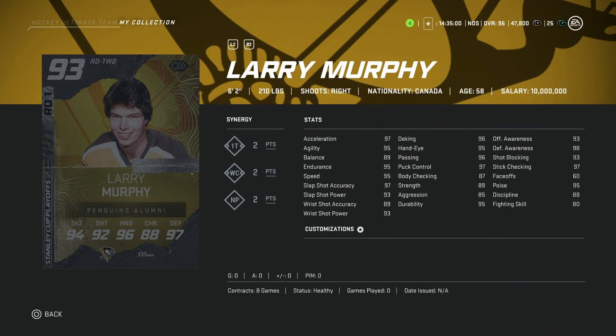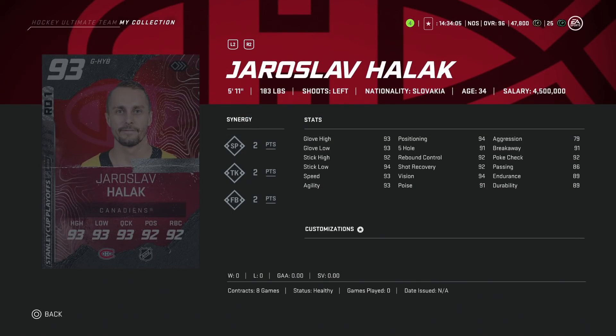Then we've got the 93 Larry Murphy, another right defenseman — 6'2", 210 lbs, good size. His skating is not bad at 95 speed and acceleration. His balance is only 89, which means you're going to have a hard time holding on to the puck and holding somebody off at the blue line as easily as some other cards. But his shot is phenomenal: 93 power, 97 accuracy, body checking at 87. This card is sneaky good for 93 overall. It plays and looks like a card in the high 90s just based on his shot and hand stats. Not a bad card at all, and someone I would look to target if you're unable to afford the high Master Set overall players.